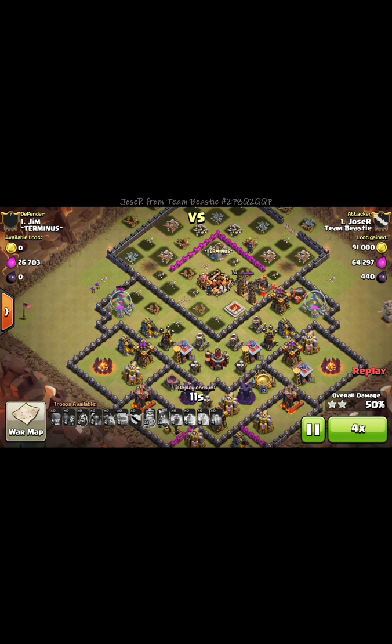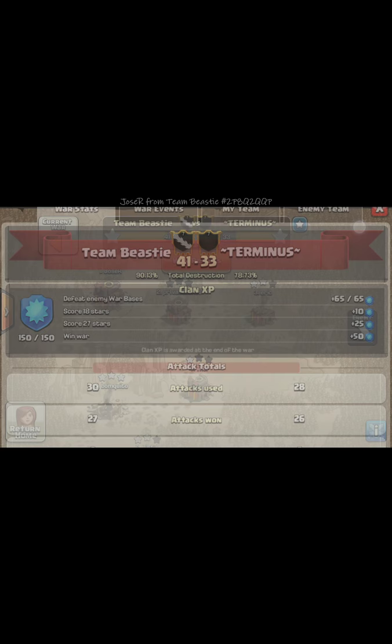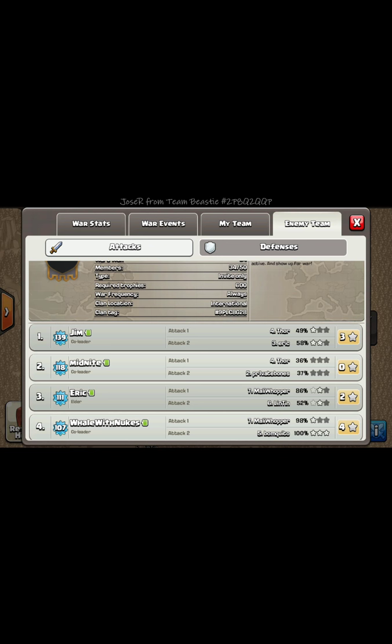So that's pretty much my first attack. Got a two-star, 52% — not bad against their number one. Let's see what he did on us: he didn't even attack me. Their number one attacked my second account, barely got one star, almost got the two-star, and then hit number three for a two-star.